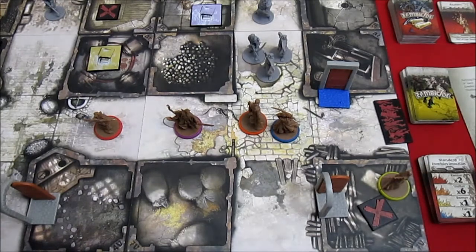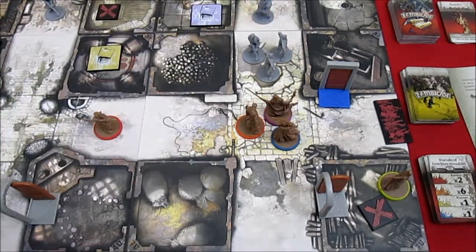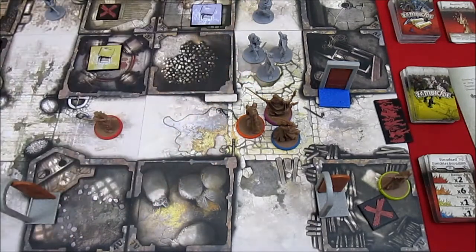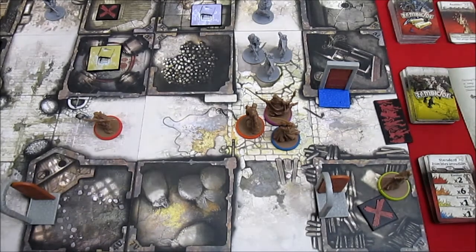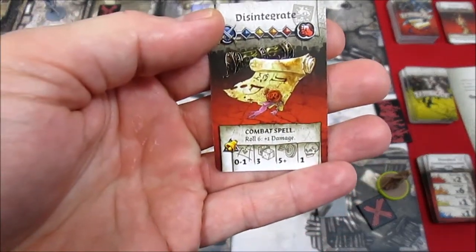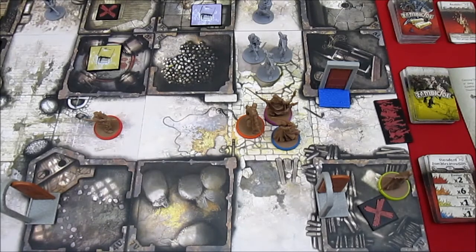Up next is Baldrick. He's going to move here, and he gets Spellcaster — which means he can do a free magic attack, plus 1 free magic action, so he can use his Disintegrate spell twice against these Deadeye Walkers. The Disintegrate spell rolls 3 dice, hits on a 5+. In typical Baldrick fashion, he misses his first free attack — that's not going to do him any good.